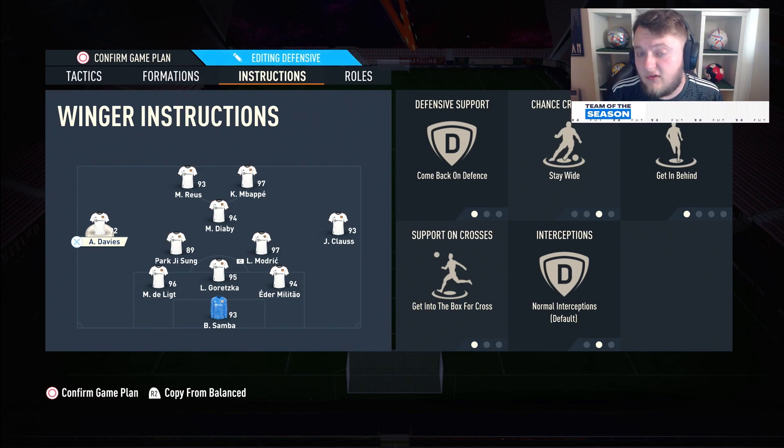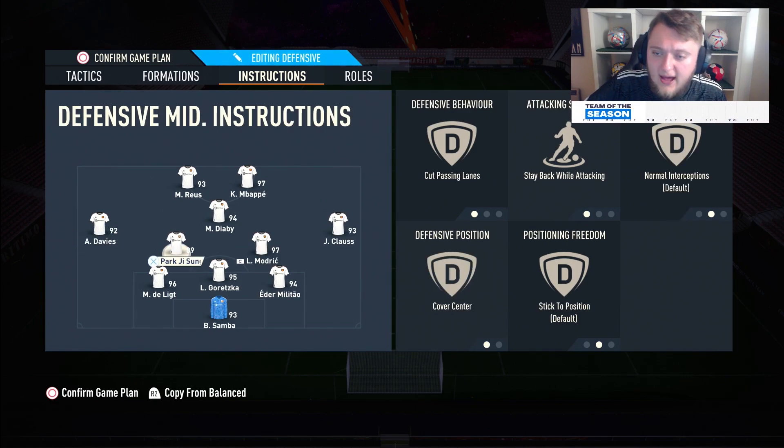Because you've got three defenders, you've got one extra centre-back compared to a 4-1-2-1-2 narrow, which allows you to leave the wide players wider since you've got the extra defender. Getting behind is really good for over-the-tops and getting them into the cutback areas, which I really like. Getting into the box for cutbacks also works really well.